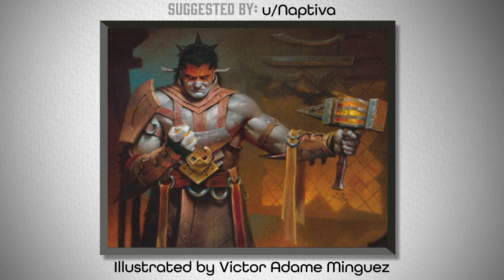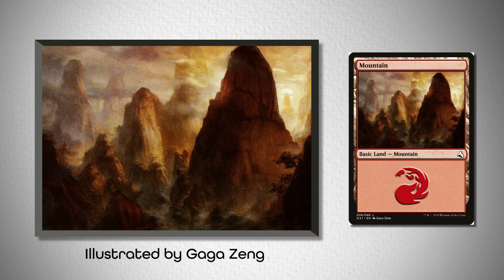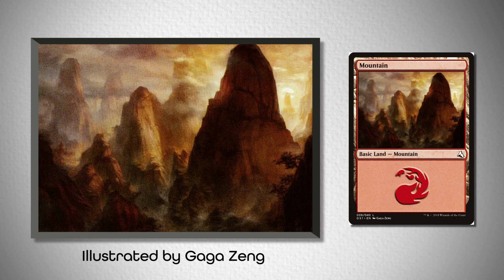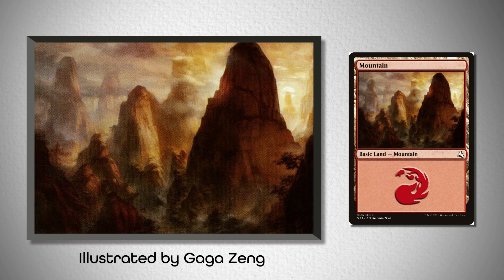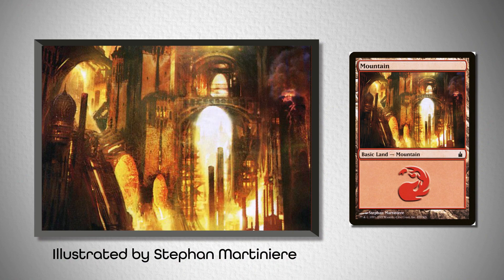So I leaned into that by looking at this mountain from Global Series Zhang Yanggu and Mu Yanling, illustrated by Gaga Zhang. I feel like it accentuates the smoky haze as well as the yellow and warm tones in Valduk's artwork. Another choice was to focus on his gameplay mechanics that emphasize that he is working as a weaponsmith and uses those weapons to gain power over fire. So take a look at this mountain from Ravnica, illustrated by Stéphane Martinier, that places his particular interest in the lava pouring into an industrial center of a city. I feel like it matches perfectly the forge aesthetic that Valduk is going for.